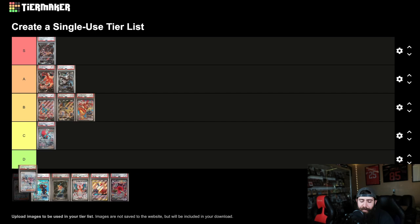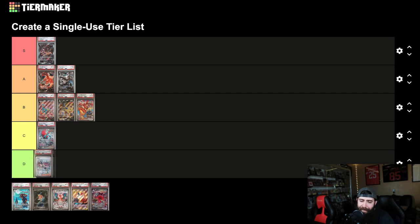Now this one — Scarlet and Violet — D tier. I mean, the artwork's good, but it's... yeah, you guys know. I don't need to say anything more about that.